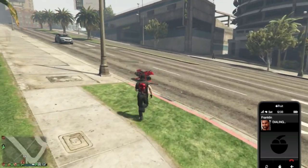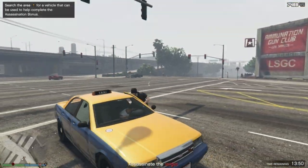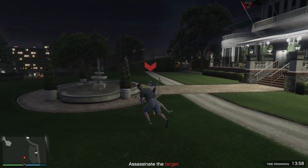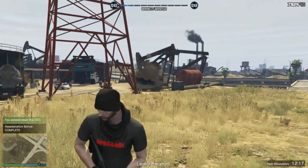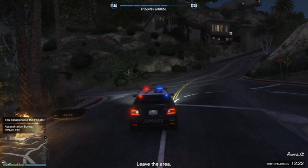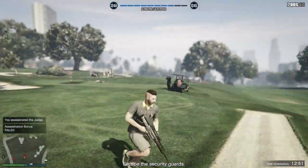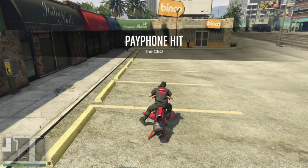The payphone assassinations are all pretty straightforward and should be done within about three and a half minutes each. Simply follow the instructions on screen and assassinate the target using the method suggested. This will net you a cool $85,000 for only a few minutes of work. Failure to assassinate in the correct way will only pay $50,000. The most annoying thing about these missions is how long it takes for the game to tell you where to go and what to do.